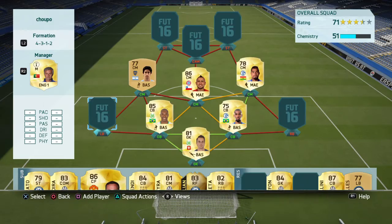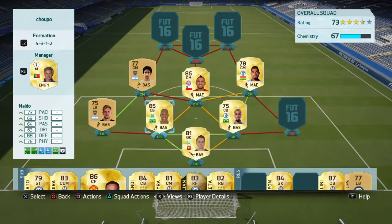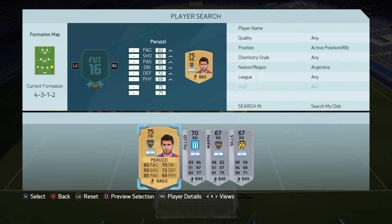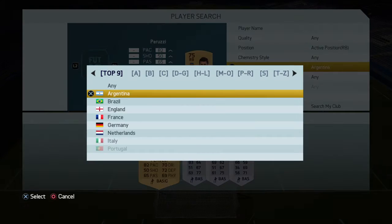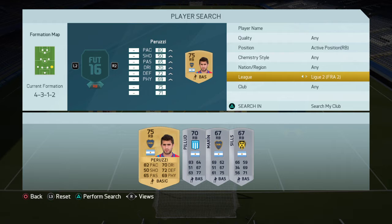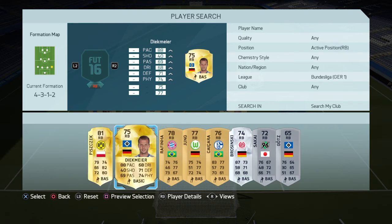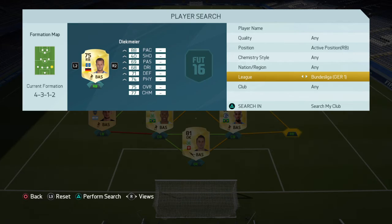You're probably going to be like, why do you have Perez? Well, that's so I can get a perfect link to Colasso over in the corner. And then over at right back, we've got another Bundesliga boy, obviously, to get the chemistry. We've got Dykemeyer, because he's just a beast.